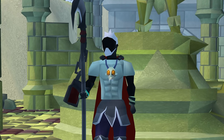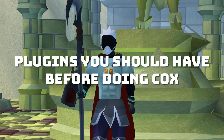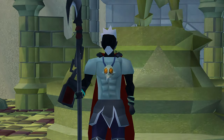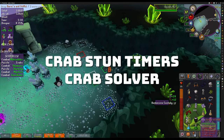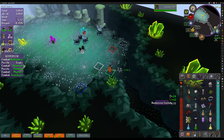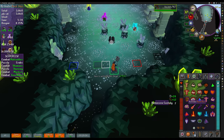I made a video about the best PVM plugins, but I still haven't mentioned the best plugins you can use for the Chambers of Zarek. The first two plugins you will need are Crab Timers and Crab Solver. These two will help speed up the room in case you did not memorize all the different Crab puzzle solves, and if you were new to Chambers, this plugin will heavily assist you in finishing it.